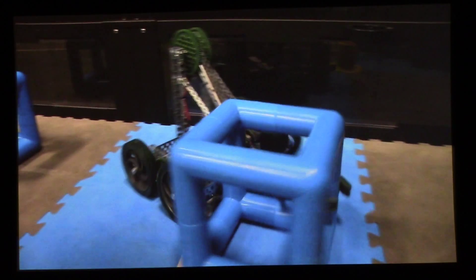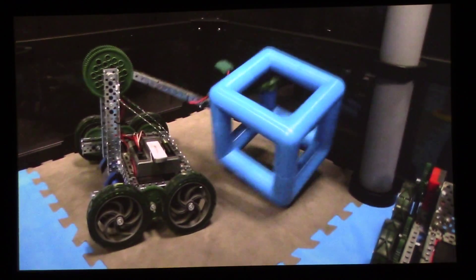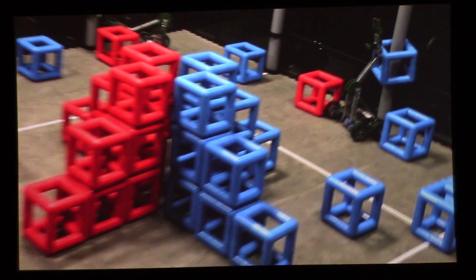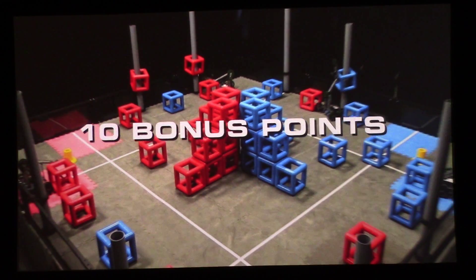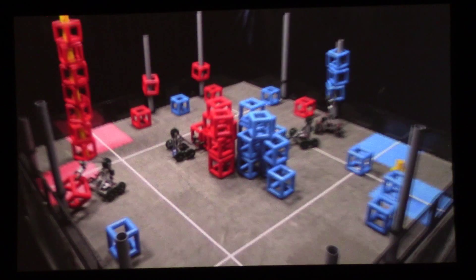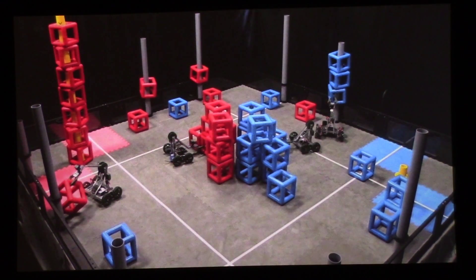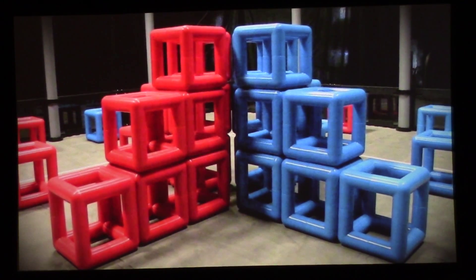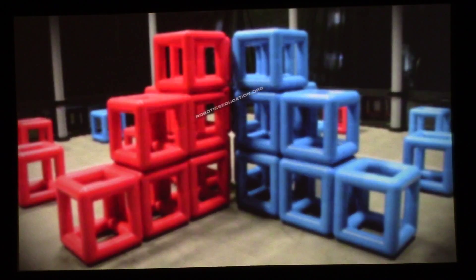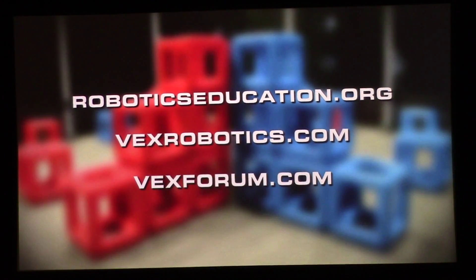Each match begins with a 15-second autonomous period where robots score without help from the drivers. The alliance that scores more points in the autonomous period is awarded ten bonus points, added to the final score at the end of the match. The one-minute, 45-second driver control period begins once the autonomous period bonus winner has been determined. At the end of the driver control period, after all objects and robots have come to rest, the match will be scored and the winning alliance determined. For detailed rules and game information on Vex Skyrise, see the official rules at roboticseducation.org or vexrobotics.com. Best wishes to all teams for a great season.